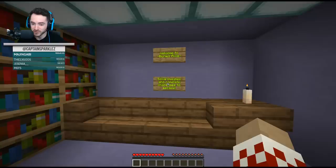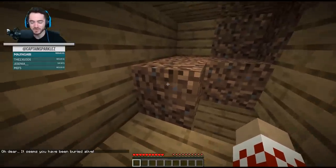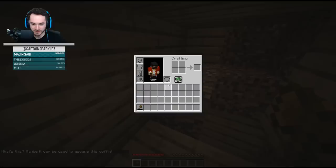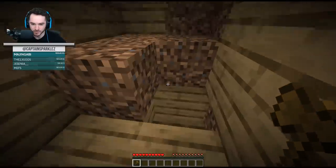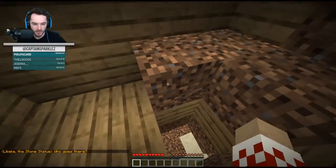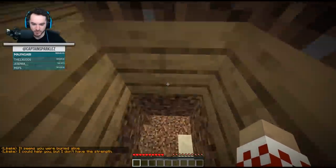Solve puzzles and complete challenges to escape - let us begin. It seems you have been buried alive. There's something here - maybe it could be used to escape the coffin. I can break oak stairs, but it has a durability of one. Good thing my coffin is like suspended. The stone statue says: Who goes there? It seems you were buried alive.